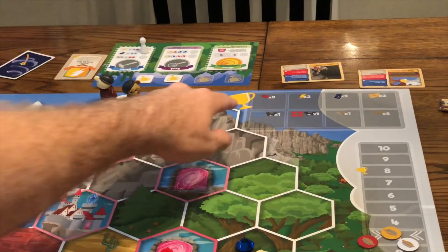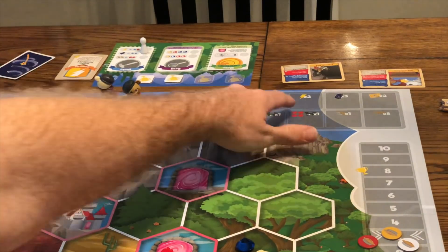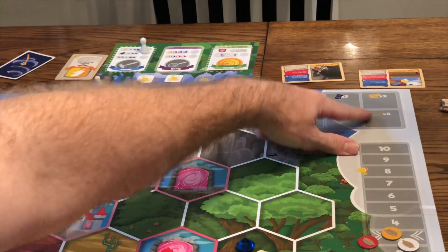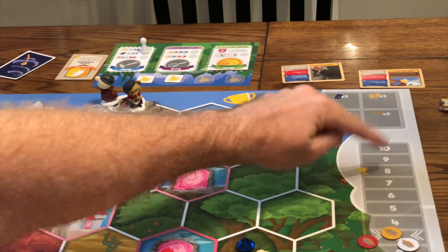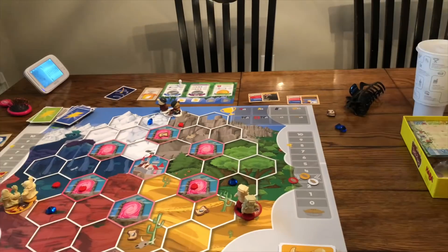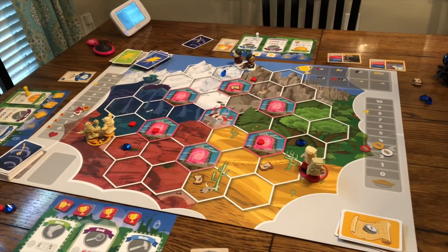There are several ways to earn trophies: get eight friendship on the friendship track, get two upgrades, have three spell cards, have two quest cards, earn eight pies on the pie track, win a fight, or deliver four apples and four crystals to the center castle.